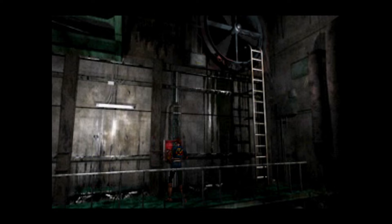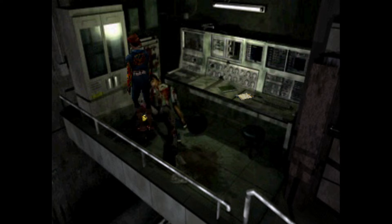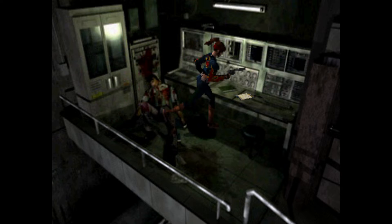Let's use the valve one more time so we can get through — we drop off the fan. Let's check up here; I think this is where we found the metal last time. Leon would have already gotten to this point even though we're chasing after Ada — it's complicated. Anyway, let's take the eagle medal.